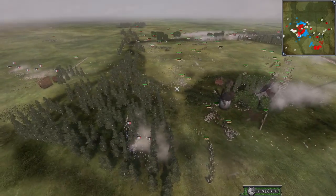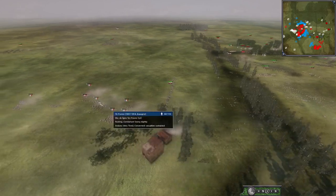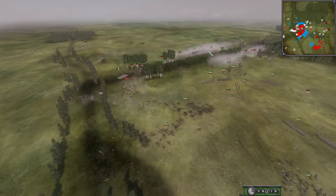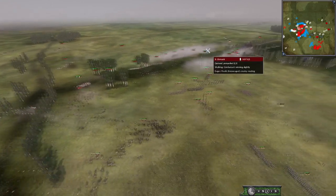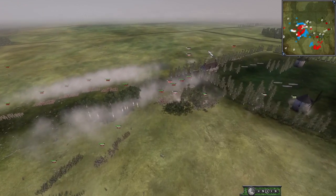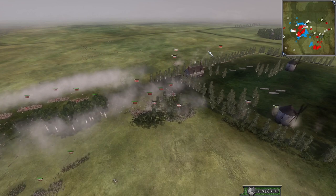Russia is definitely pushing here — they have one Cav unit just to charge down any French that may try to be a pain. Over here the Ottomans have a solid advantage. As you can see they are rushing over infantry, rushing over Cav — they are just breaking the Russians here.